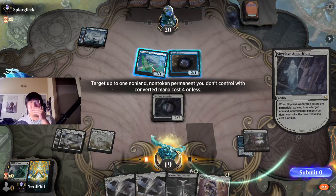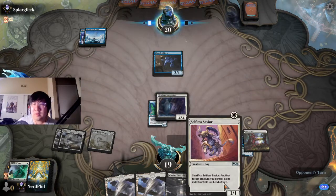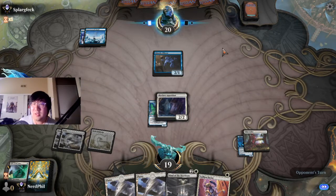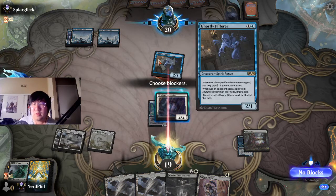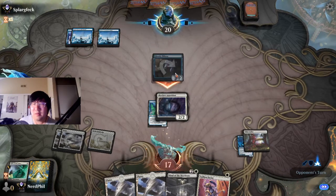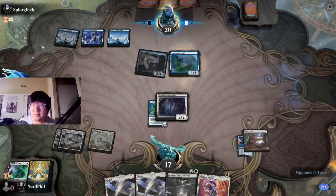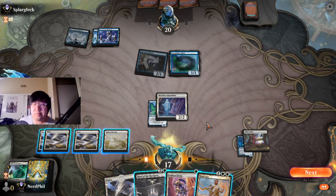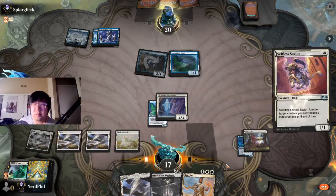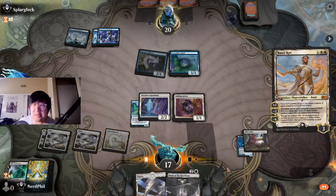This guy comes in as a 2/3 but could get bigger afterwards, so let's just not do that. Next turn I'm gonna play the Selfless Savior first to see if he has a counter spell, and then Maw of the Skyclave — we'll have options. There was a weird moment where he played a land after he declared attackers — did I miss something? Is this Mono Blue Aggro? I might want to build this deck.